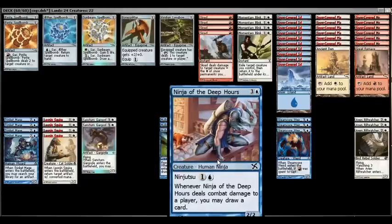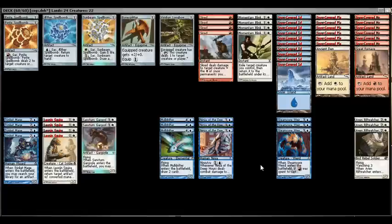Ninja of the Deep Hours not only provides card draw but, because it returns a creature to your hand similarly to Momentary Blink, you get to reuse enter-the-battlefield effects even more. With the Gargoyles acting as copies five and six of Squire, the three Ninjas add another three effective copies, and then Momentary Blink makes things really powerful. So you've got four Squires, two Gargoyles, three Ninjas, and eight copies of Momentary Blink — all creating massive recursion in the mid to late game.